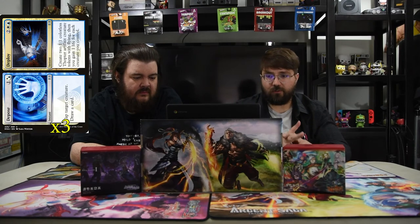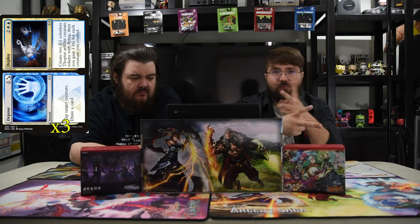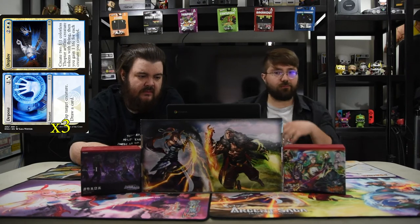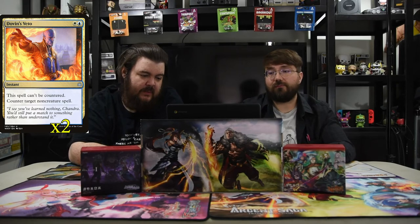For the spells: first is Dispose and Deploy. Dispose is Azorius plus one — an instant that taps a target creature and draws a card. Deploy is two and white and a blue — it creates two Thopter tokens and you gain one life for each creature you control. So this helps mitigate aggro in both ways.